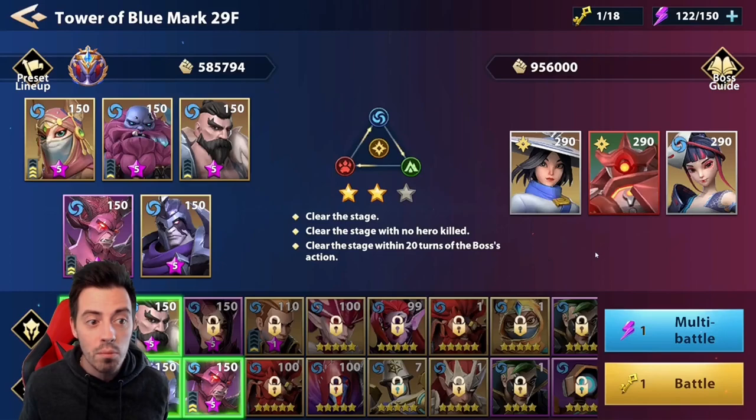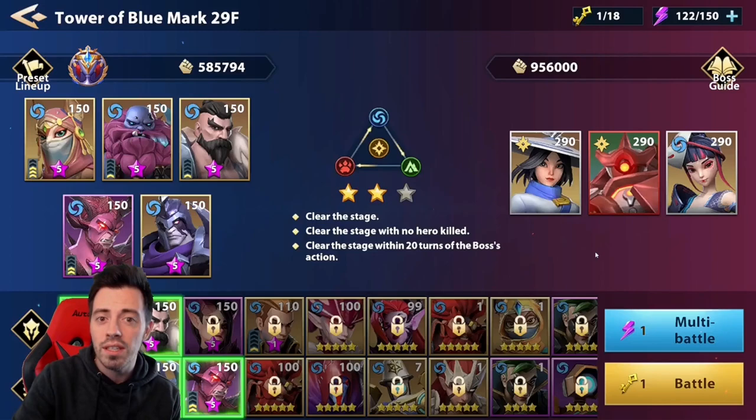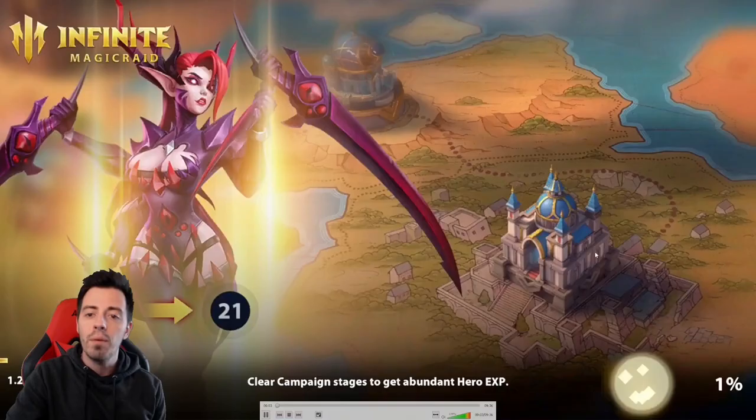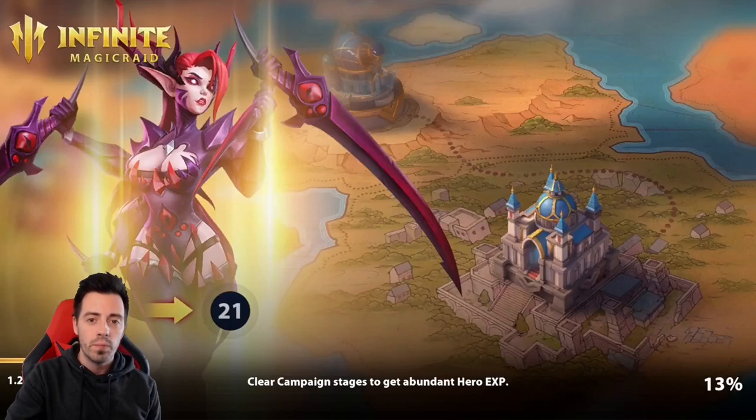I am using Luff with only two exclusives. I hope I will get more exclusives, more copies of him on the next summoning session. And finally, I am using Quinlan without exclusives in order to make some extra damage — HP burning damage. Let me run the video and let's see how it works.